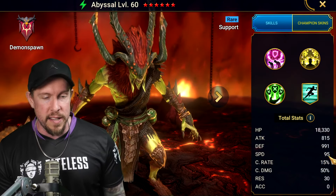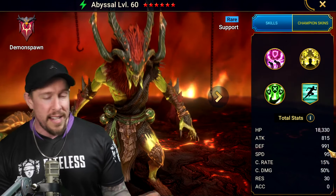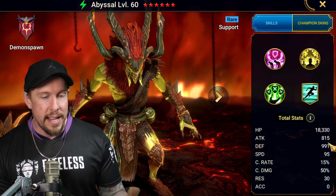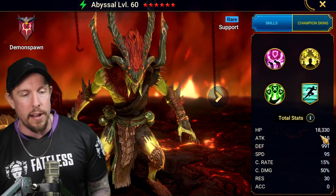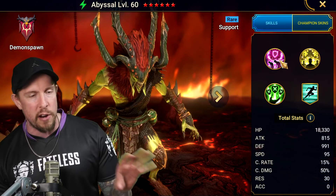His speed is about average for a rare at 95, maybe a little bit below. Defense is about average at a thousand. His attack is at 815, very low. And then his HP is pretty decent at over 18,000, again, for a rare support.